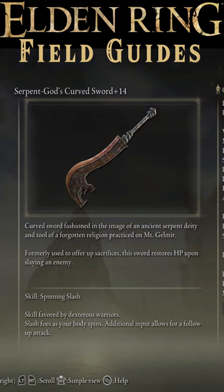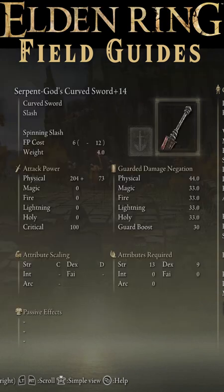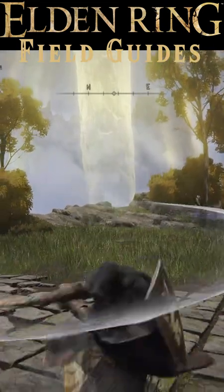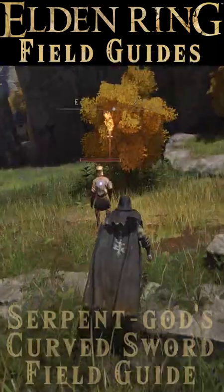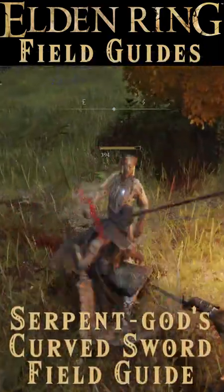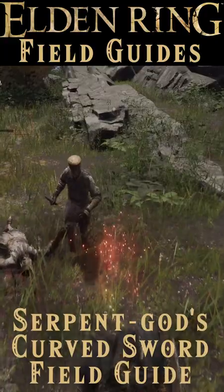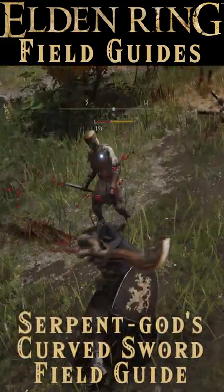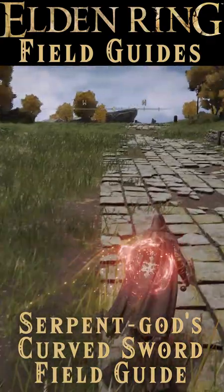The Serpent God's Curved Sword is a curved sword that scales with strength and dex. It comes with a weapon skill, spinning slash, and can be upgraded with smithing stones to plus 25. It can be given an Ash of War and buffed with magic or greases, and has an innate passive that will heal you for 60 HP every time an enemy dies.